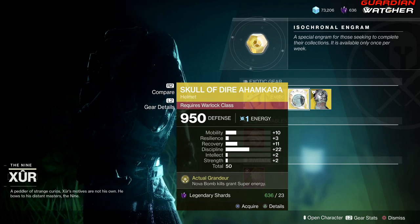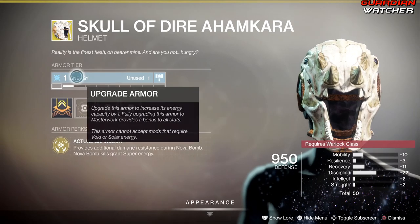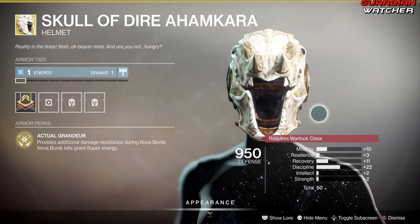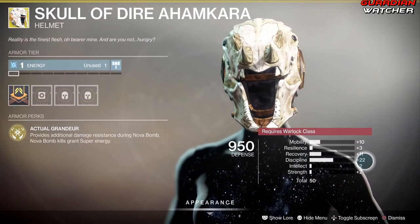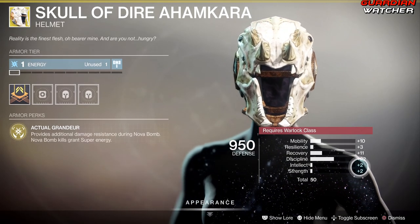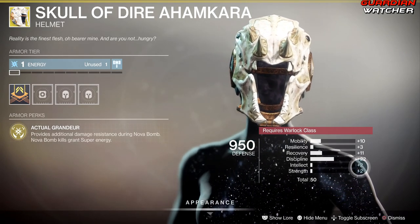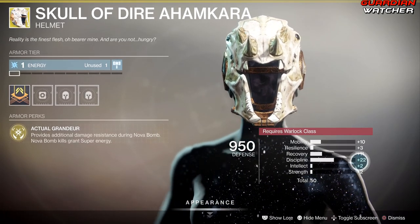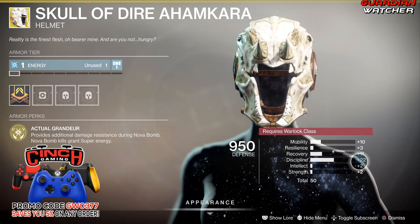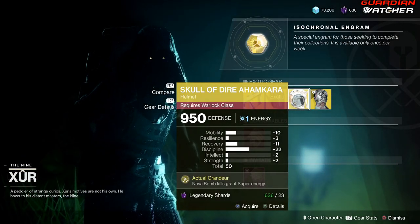Next, the Skull of Dire Ahamkara for the Warlock. The perk is Actual Grandeur — nova bomb kills grant super energy. This comes with an arc tier. One thing I like about this is the plus 22 in Discipline. It would be better if it were a plus 22 in Intellect since this exotic focuses on your super, but plus 22 is definitely a good character stat on an exotic. Definitely go ahead and grab this — it's a Tier 2 in both PvE and PvP.